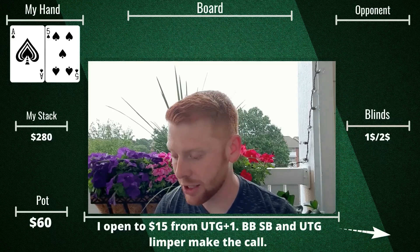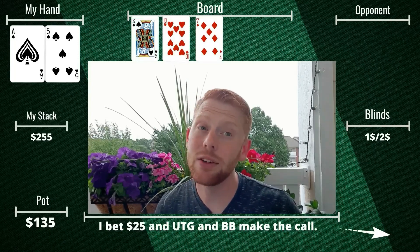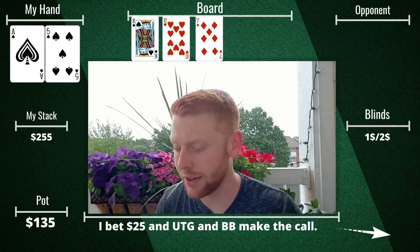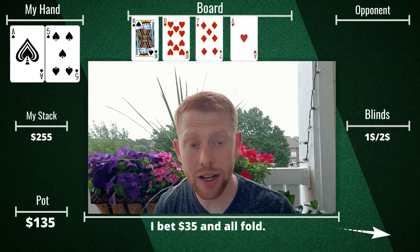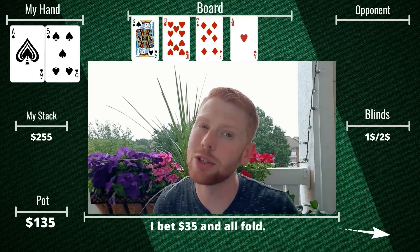The big blind and small blind both call, so we go multi-way to the flop. Flop comes king-10-7 with only one spade, so our dreams of flopping a monster are pretty much dead. I continuation bet $25 and two players call. The turn is the ace of hearts; it checks to me again and I lead out for $35. Both players fold, so we take it down with our weak ace.